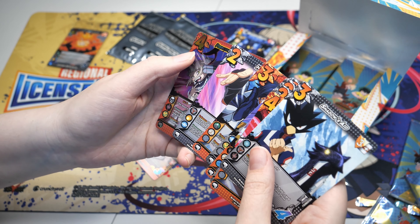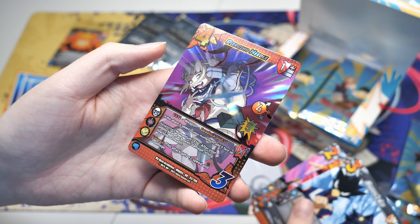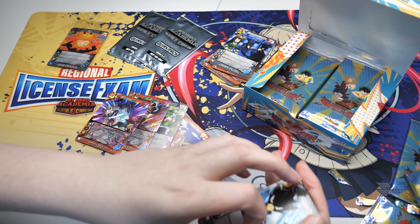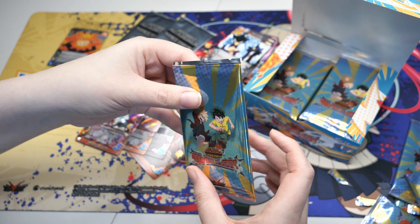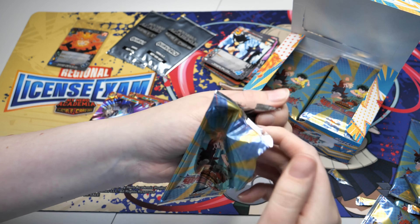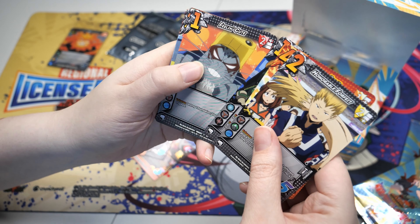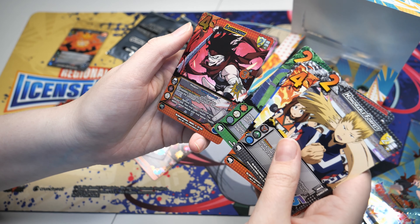We're going to get another UR - Piercing Needle, a Toga card. Always nice to have more Toga cards. I've just made a new Toga deck from the Set 6 stuff and I don't actually own any copies of Piercing Needle, so I might have to try that out. The nice thing about Toga is that every single one of her cards is on Death, so as long as you're playing her on Death, you can run basically anything.